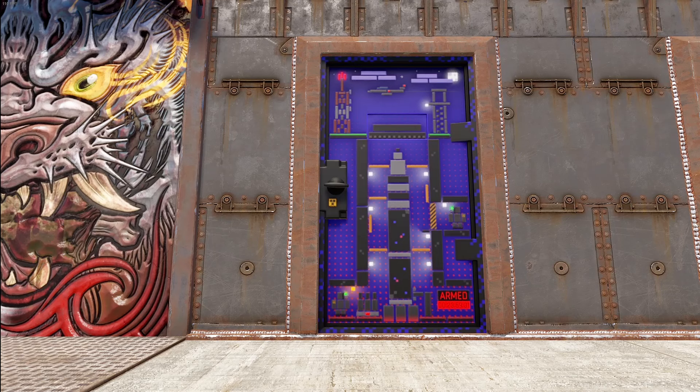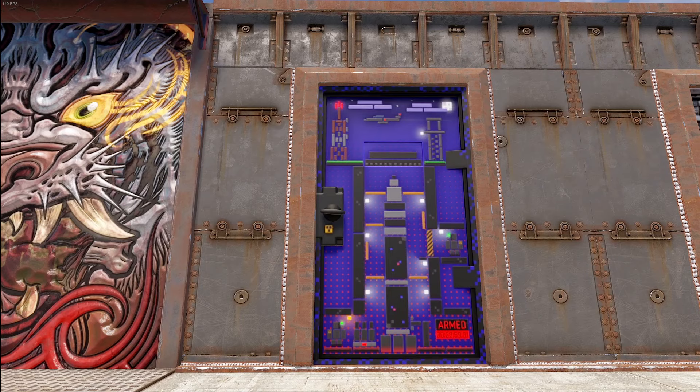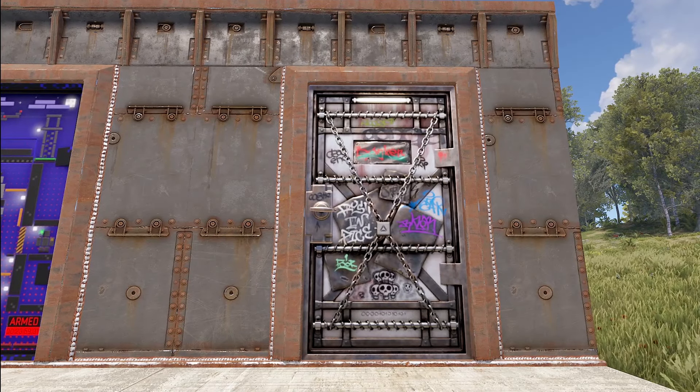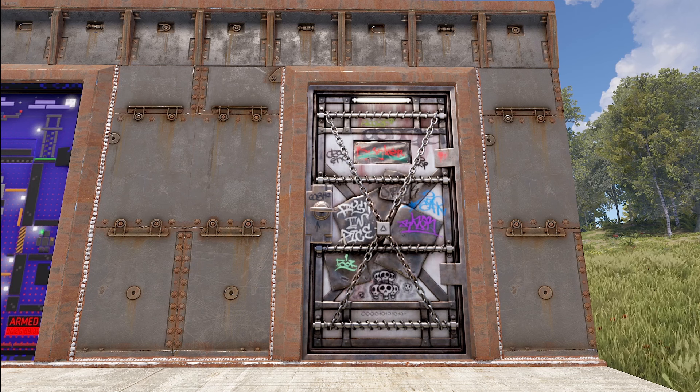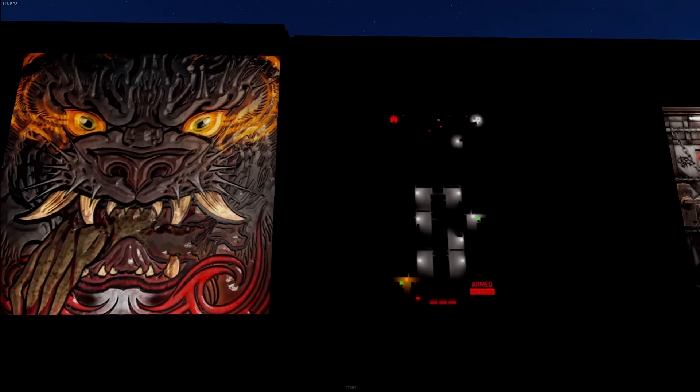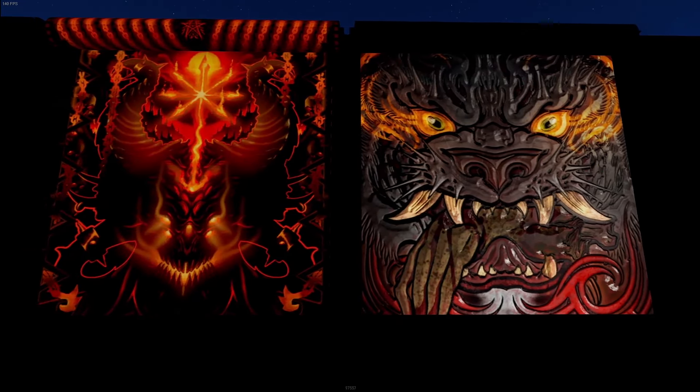Moving on, we've got some little art here — it should look pretty familiar as it is the Blocky Set. We've got the Blocky Missile Silo. And last but not least, we've got the Psycho Armored Door. So let's go ahead and kill our lights and take a look at these — check out the glow.